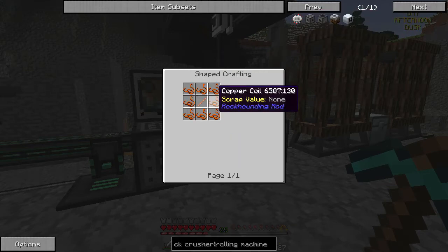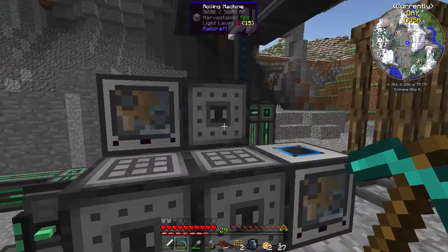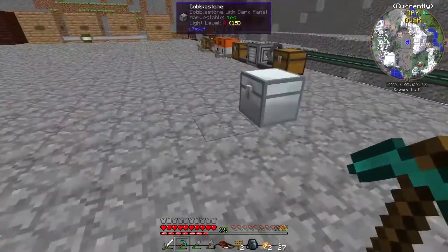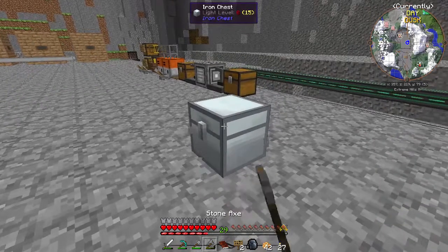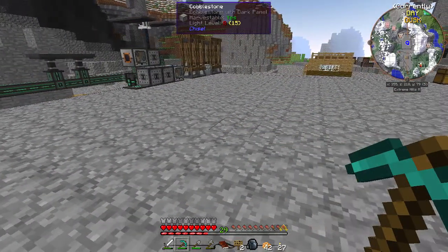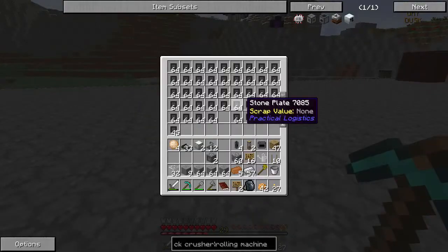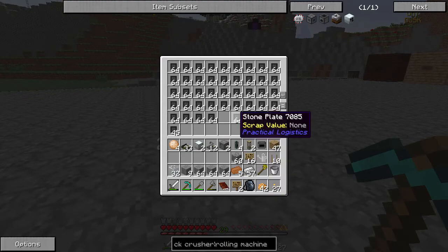If we want to make copper coils we need copper plates, so that's three machines and we have three right here. What we can do is start being a little bit smarter about how our automation works. This has stuff in it currently, and something else we're gonna want to do is have multiple things smelting up so we can get stone plates.